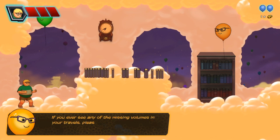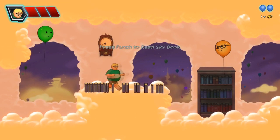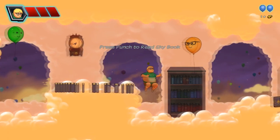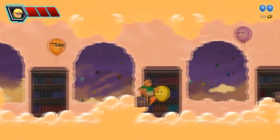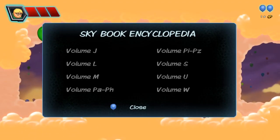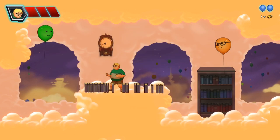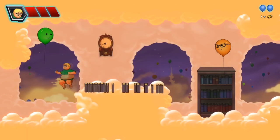If you ever see any missing volumes in your travels, please return them here — we really need them back. Sure thing. So we got a little side quest to get the books. I like that. They have little balloons back here reading, that's kind of cool. I don't know if I want to punch the books. I could look at the books — does it give me information if I click on them? It doesn't seem to actually give me any kind of information if I click on them.